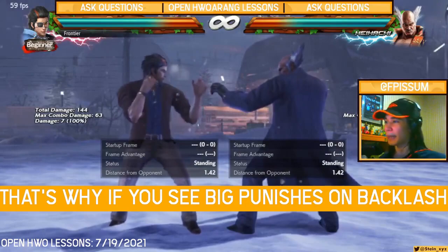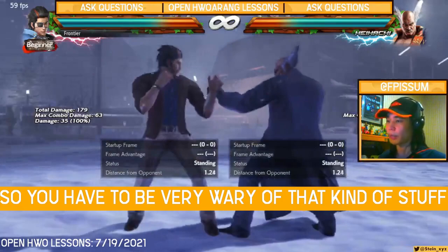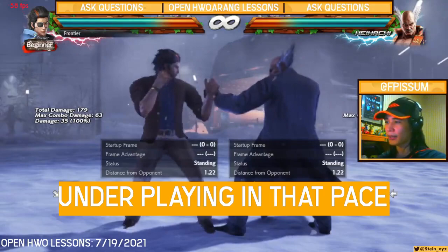If they just press one jab and you power crush, they can punish you for free. That's why if you see big punishes on backlash — like Horang backlash — he's going to do one, two, three and duck forward two. He's going to duck the backlash high and then forward two on counter hit for big damage. So you have to be very, very wary of that kind of stuff.